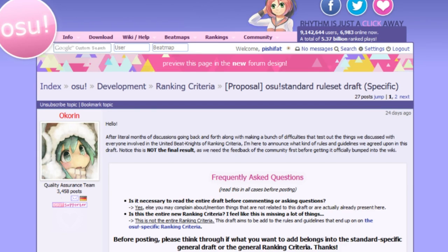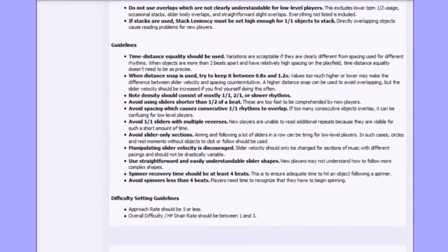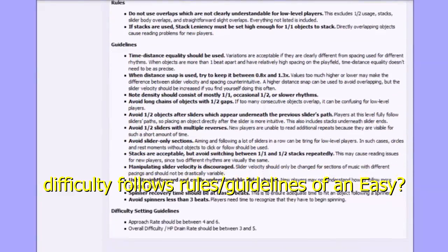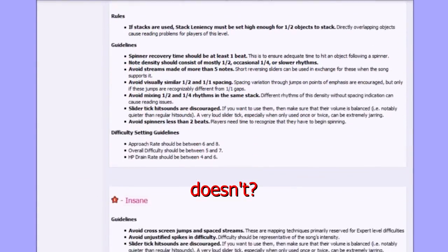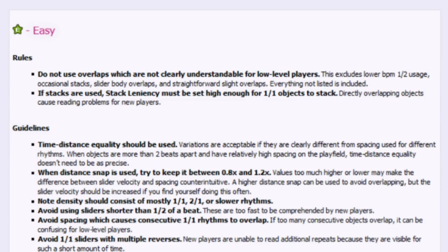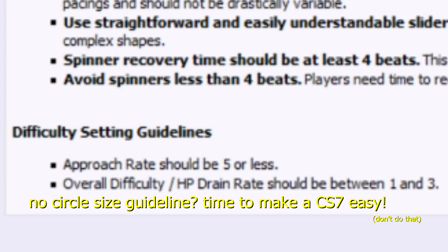Because of how ambiguous spread is, the ranking criteria has a sort of guide to explain every element that could make up each difficulty. If your map follows the rules and guidelines listed under a difficulty, it probably is appropriate for its name. If it breaks too many of the guidelines, it may be more appropriate renamed to something else. There are, of course, loopholes to this ranking criteria stuff, so the human element of judging spread is kind of never going to go away.